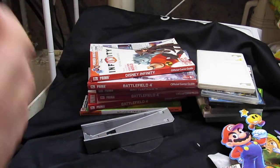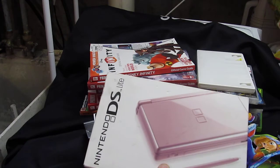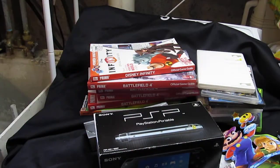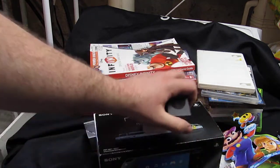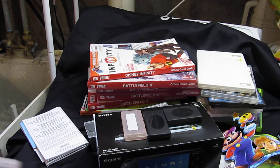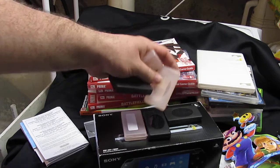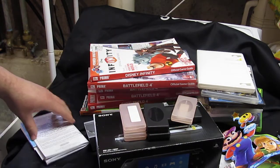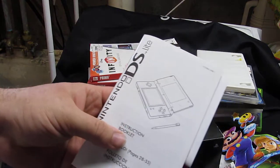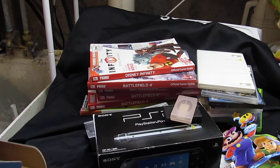The same night I dove and got this, I also found a DS Lite box. Inside the DS Lite box is all the paperwork for the DS Lite. I actually have both an original DS booklet and a DS Lite booklet.